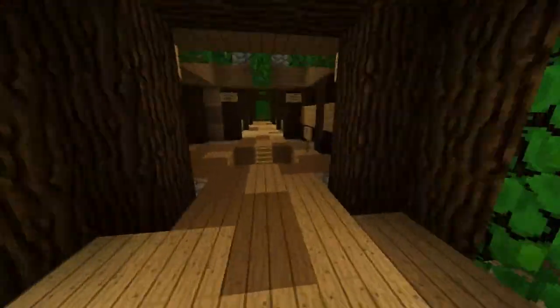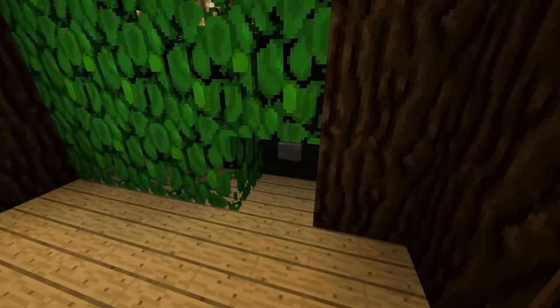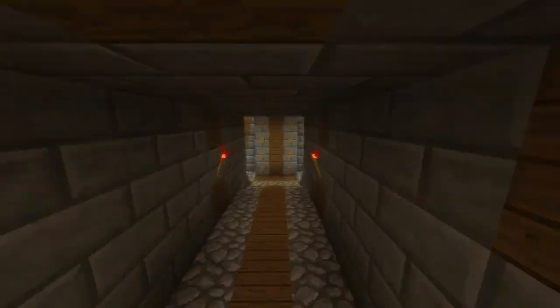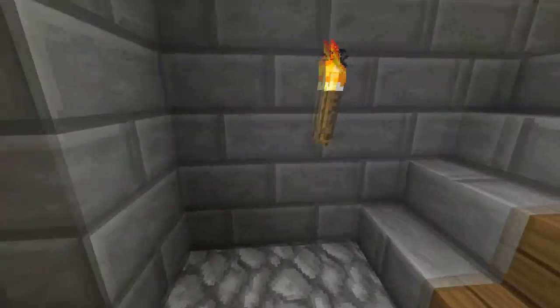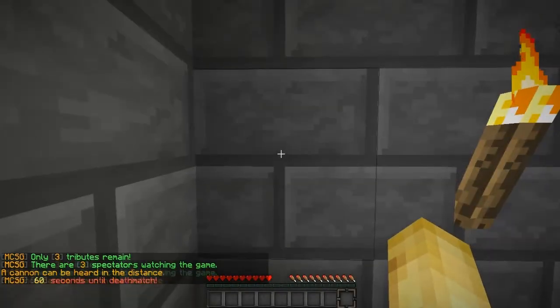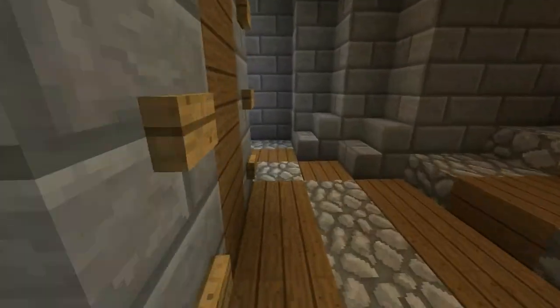You would push this button right here. After you push this button, you would have to sprint all the way over here to these two blocks right here. There are three people left — and you would go inside, and there would be a tier two.